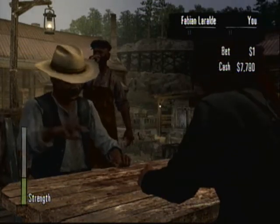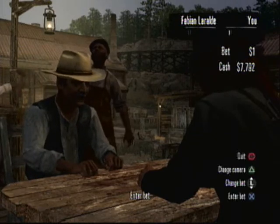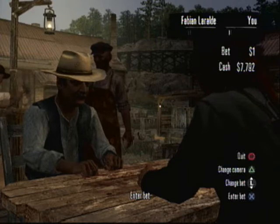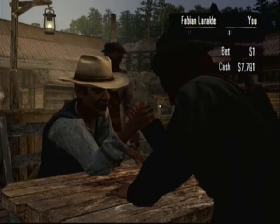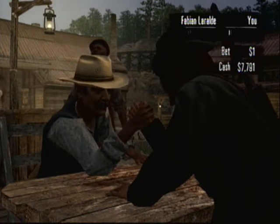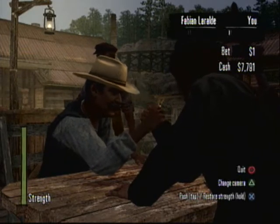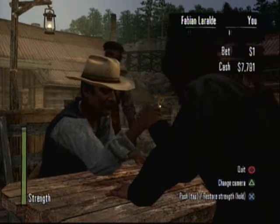And then I tap again until the bar goes all the way down. As soon as it hits down, I hold again, build my strength back up, and then tap again. And as you can see in this video, I'll win flawlessly every round.